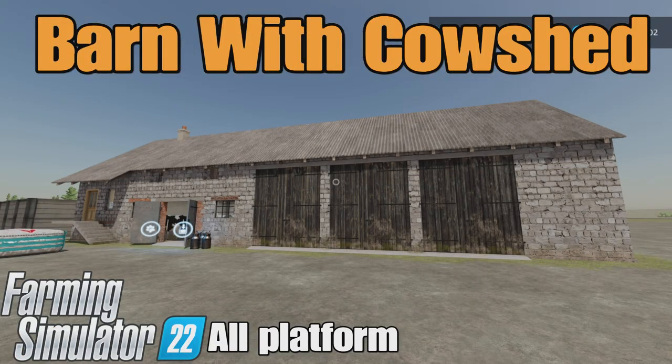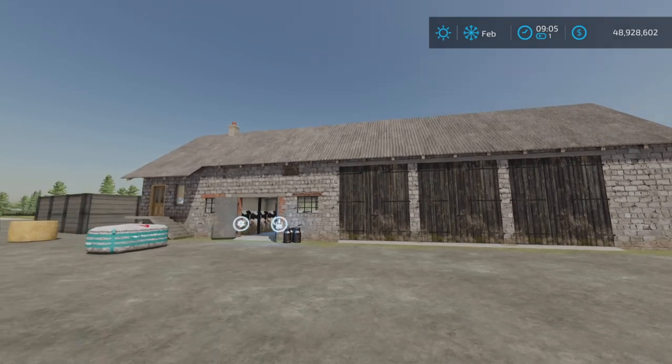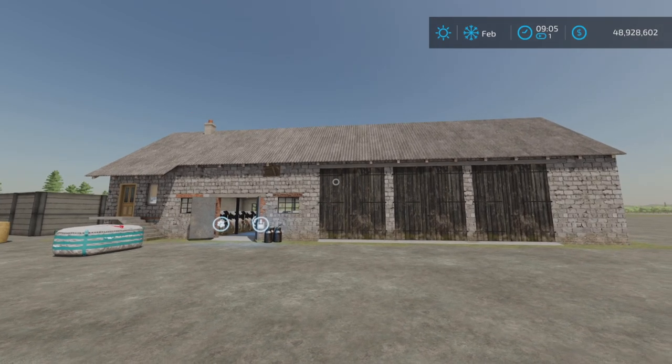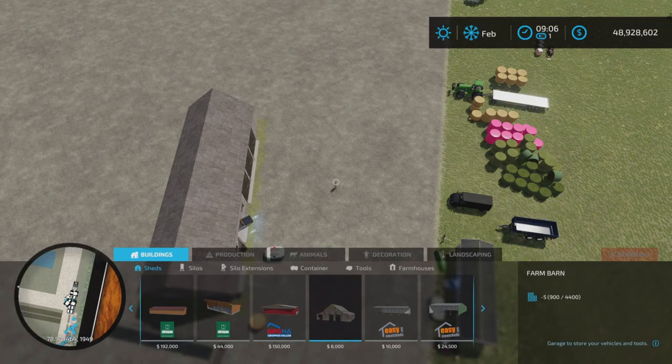Loony Farm Guy here, and this is Barn with Cow Shed by RQ on Farming Simulator 22. It is available for all platforms — PC, Mac, and console. I'm on PS5 here on Rock Crawl for this test and demonstration. Farm dog Max is not impressed. It's 18.02 megabytes to download and is 16 slots on console.